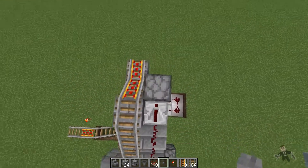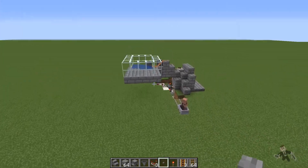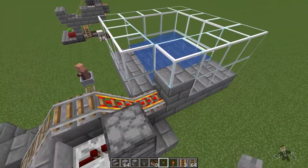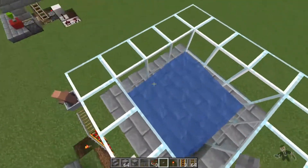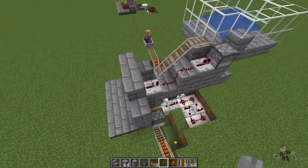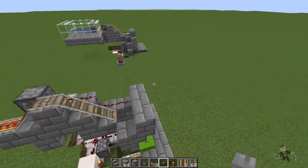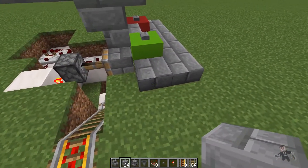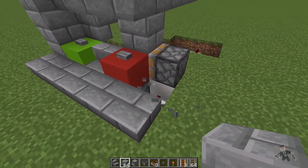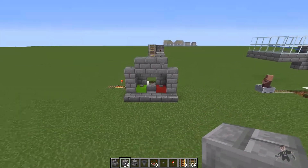Yep, this dispenses and shoots out a minecart. This will pick up a villager — if you have them in a cell just like this, it easily picks up any villager because the water pushes it to the edge. That's pretty much it guys, it's pretty simple, pretty easy to use. Yet I did mess up here — we do want to block this in so you don't see this piston. That looks a lot better. Like I said, you can use any block you want.